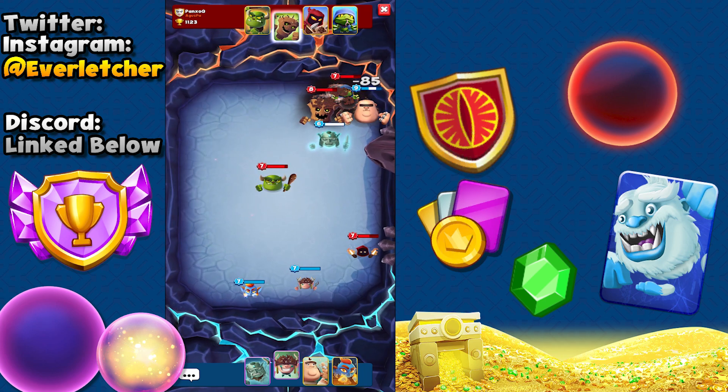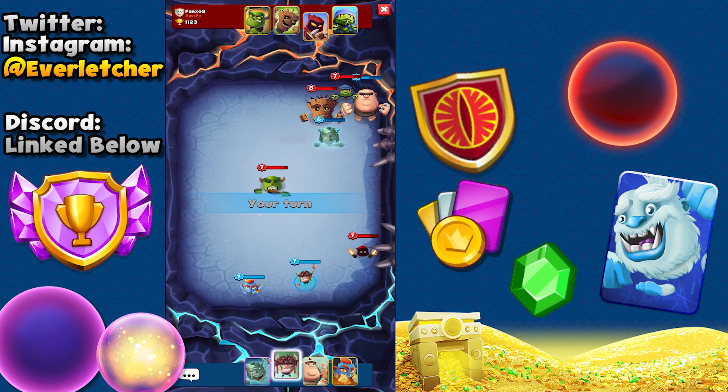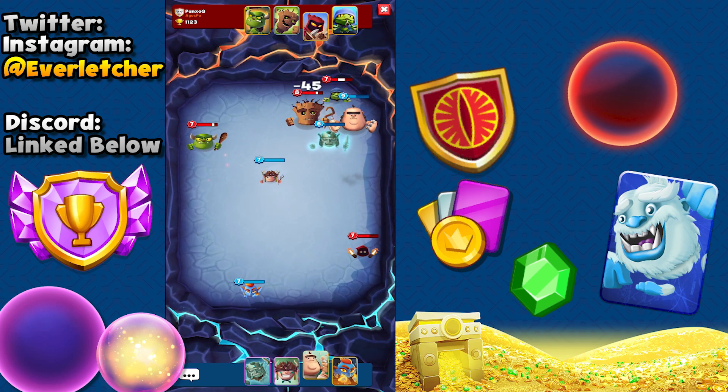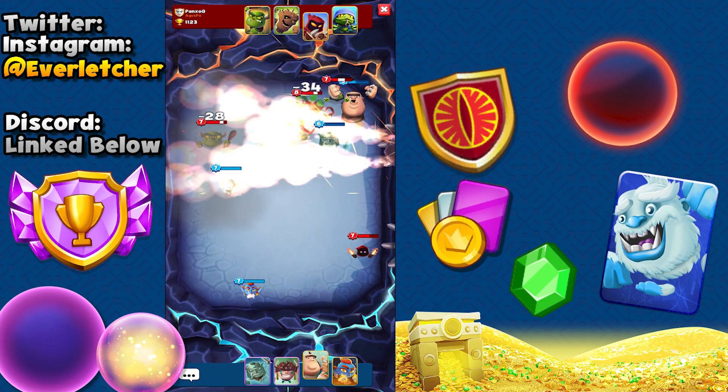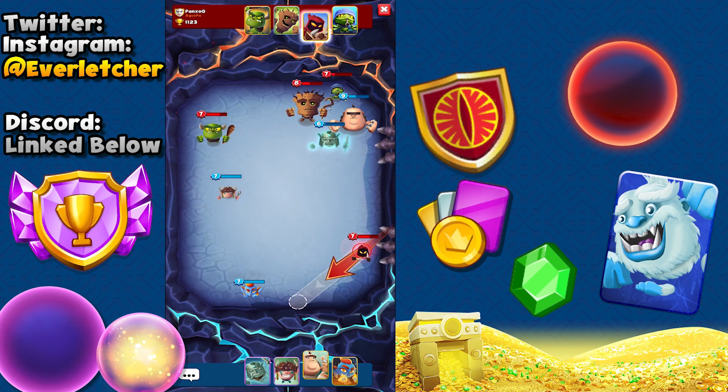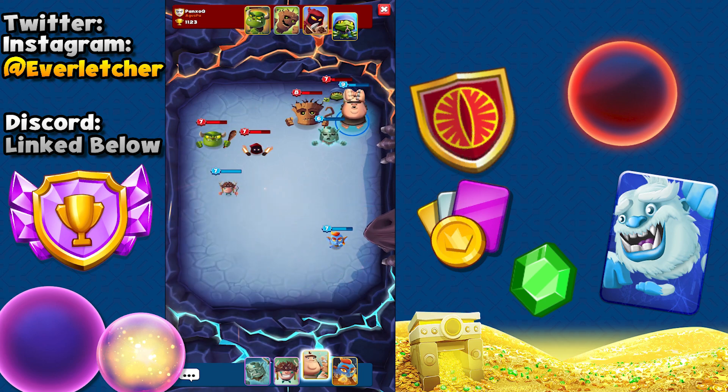Holy crap, they almost one-tapped him — he's almost dead, that sucks. Anyways, we'll be fine though. We got good damage but I think our Wraith is going to end up dying pretty early on. We still have our Blaze down there as well, which should help out a ton, and our Giant.